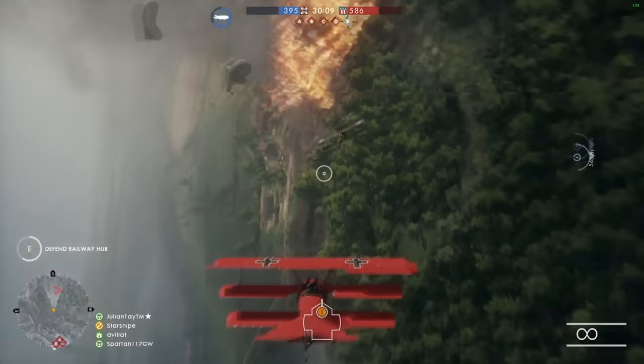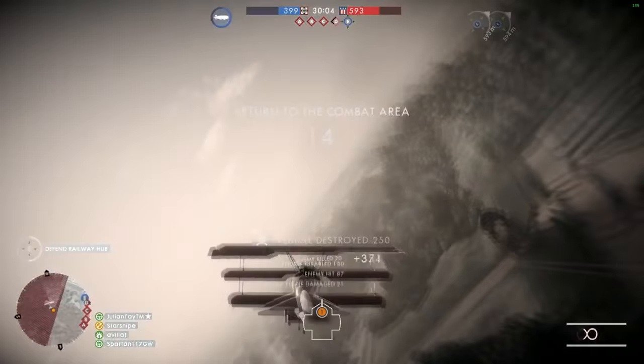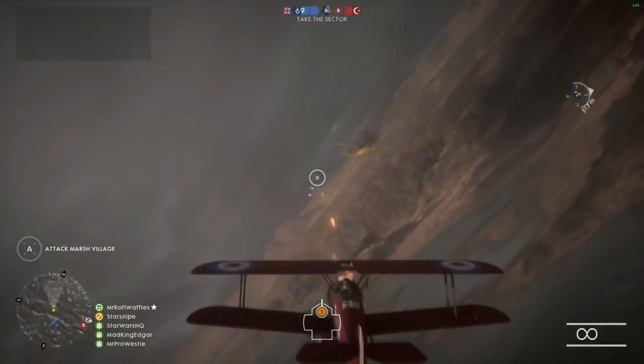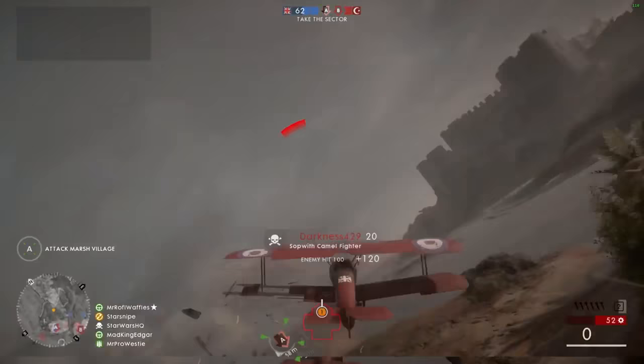The fighter has the Dogfighter, which comes with twin HMGs and a quick repair ability. The Bomb Killer variant comes with twin HMGs specialized against bombers and their higher durability, a speed boost ability, and six explosive rockets you can utilize in a barrage. Finally, the fighter has the Trench Fighter, which comes with twin machine guns, anti-personnel bombs making it a bit of a bomber, and spotting flares that you can deploy every once in a while.